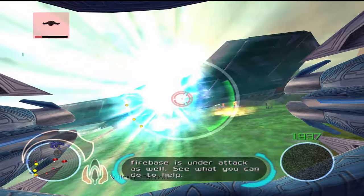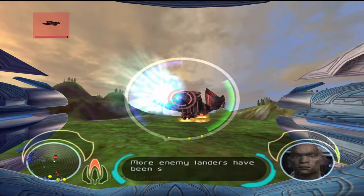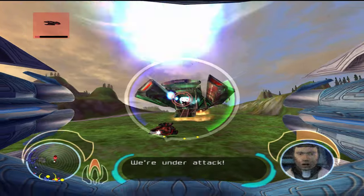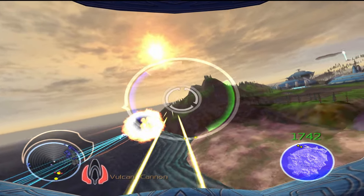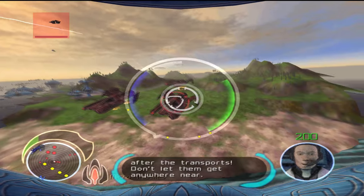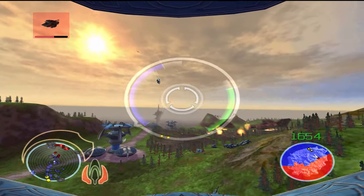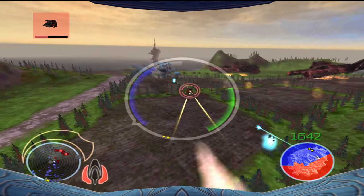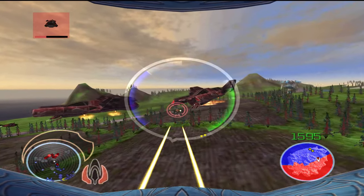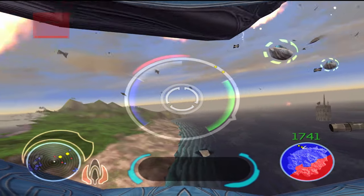Battle Engine is super unlike anything you've played — it's not just unique, but also a solid video game that's just a ton of fun to play. You pilot the Battle Engine, and it's got two modes: it can fly and shoot, or it can run around on the ground and shoot. Every level takes place in these huge, beautiful, colorful environments, with hundreds of enemies and allied forces fighting each other. You've got infantry, tanks, flying warships, battleships — there's so much going on. You can fight anyone, but you'll likely lose the level that way.